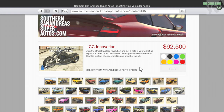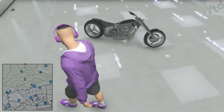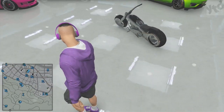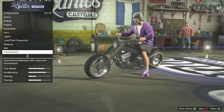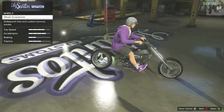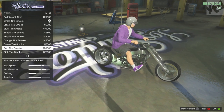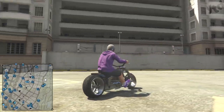Moving on to our motorcycles — we got two new motorcycles. First up is the LCC Innovation at 92k and it's beautiful. All chromed down, big fat wheel out back, really streamlined body. It's nice looking. But when you roll it into the shop, no body mods — you can't do anything to it. There are wheel accessories and that's pretty much it. It handles like any other chopper, really nothing special here.